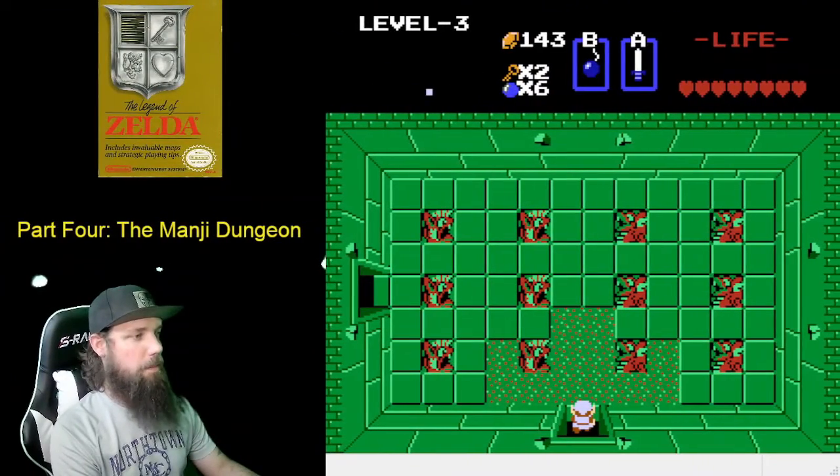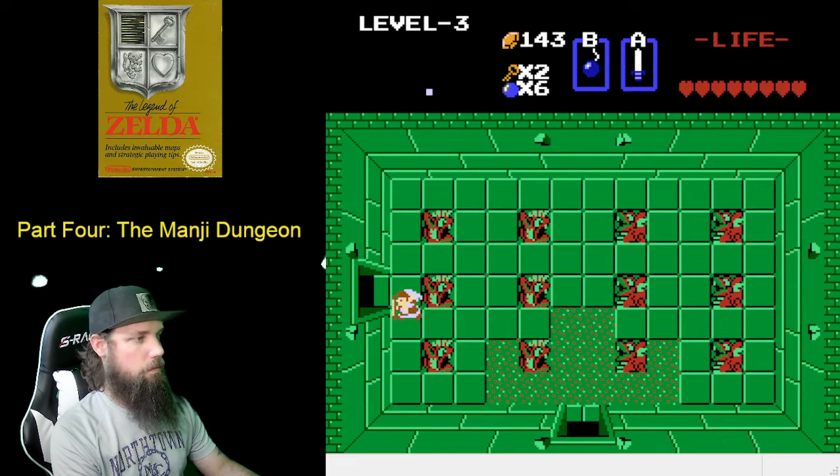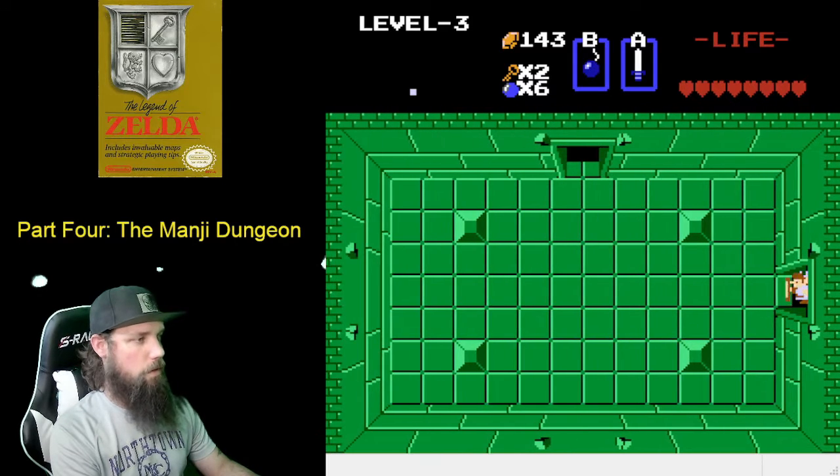Now that we are inside the Manji, obviously the first thing we're going to do is go left. In this room we're going to defeat the six Zolls, which if you're not using the white sword will break into two gels a piece, but with the white sword they'll just be defeated.